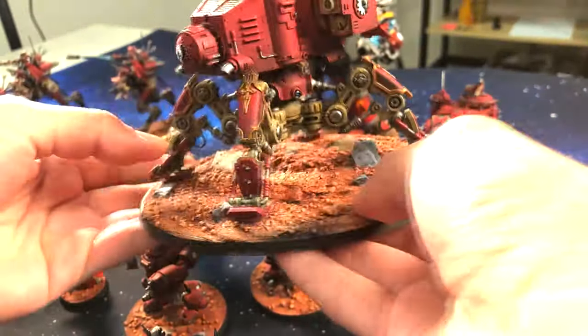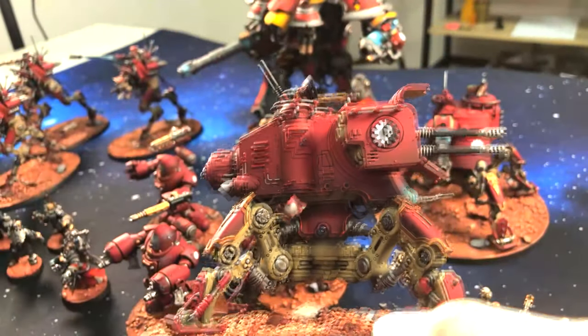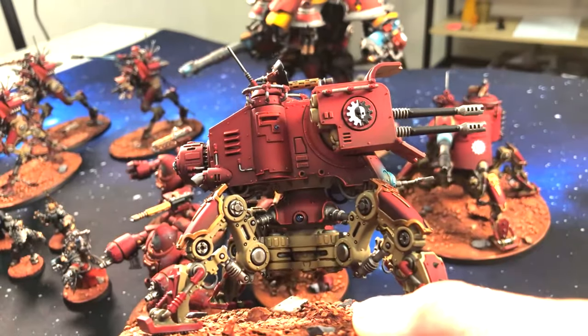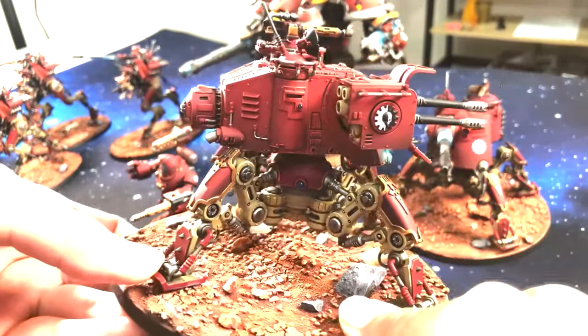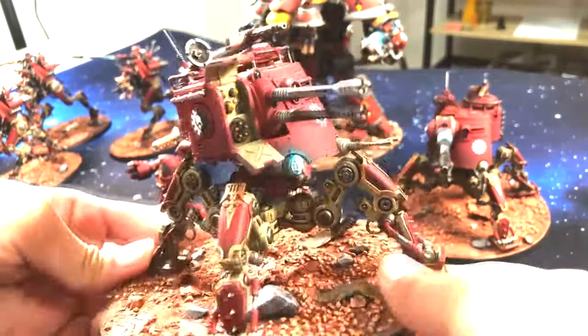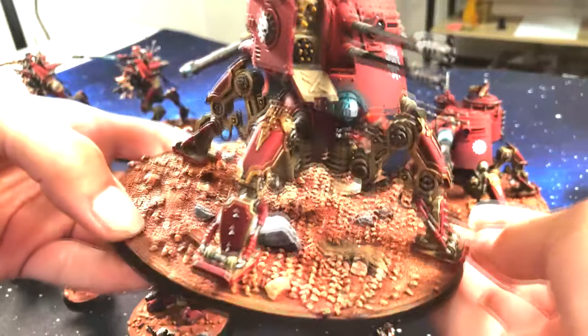And as you can see, there's some beautiful edge lining here. Let's get some light — oh yes, some really nice lining. Level four means full lining across the models.